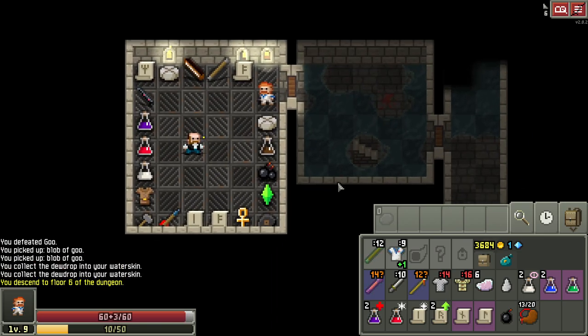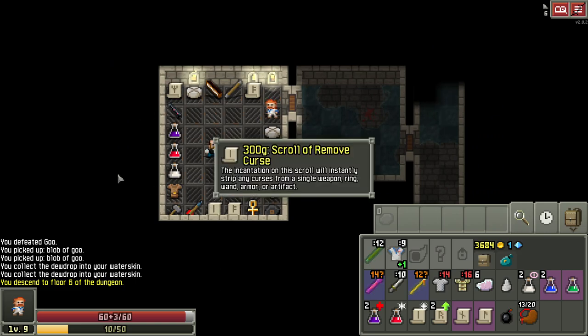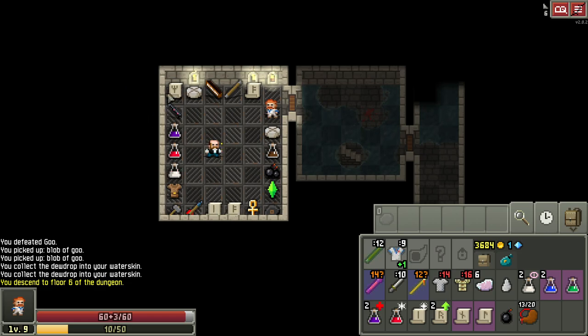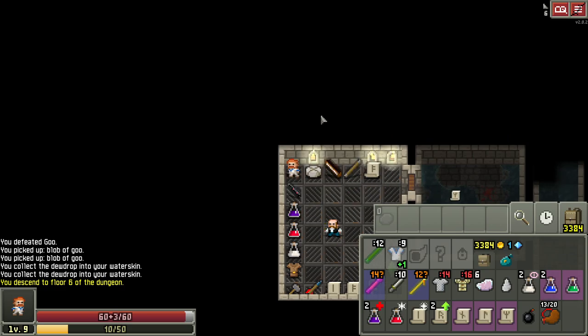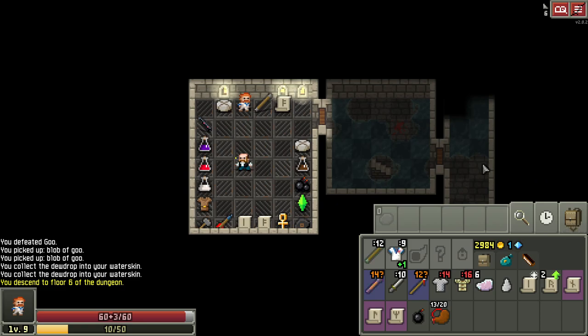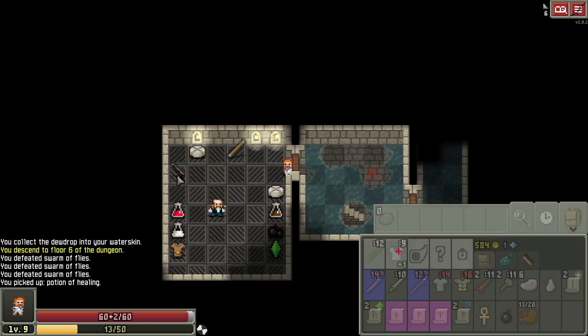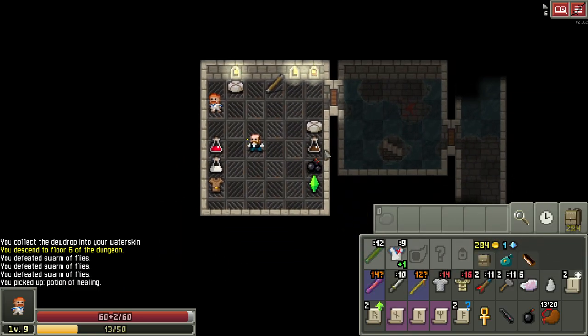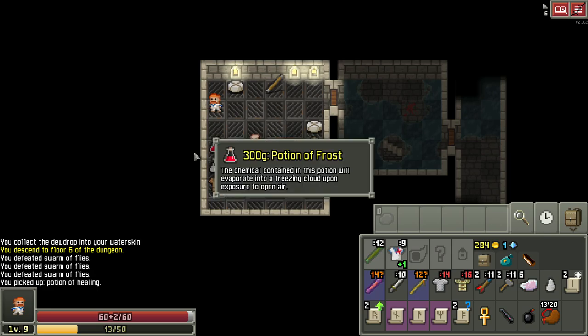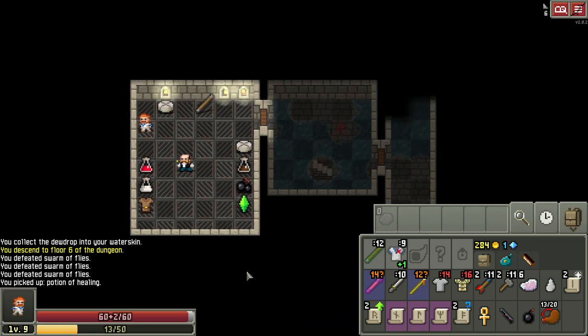I always like to throw in these merchant tips. The merchant has identify, remove curse, and magic mapping — and a random option sometimes. Since it doesn't have the random option, we know this one is magic mapping. Remember, we need as many of those as we can get — at least four, or more if you're going for a perfect exploration score. Since we farmed up so much gold in the sewers I can almost completely buy the merchant out — all the scrolls, all the healing potions.